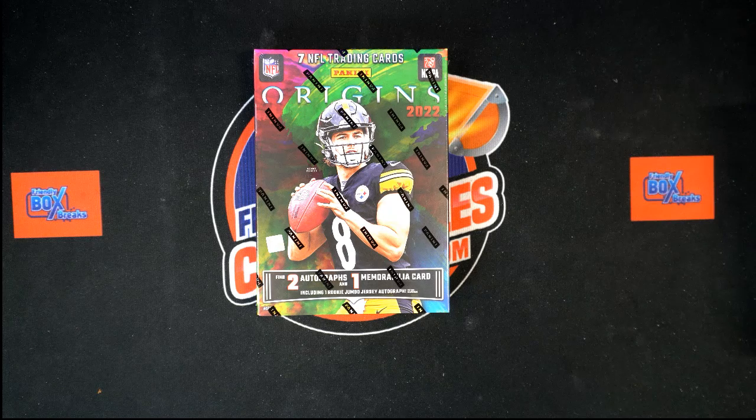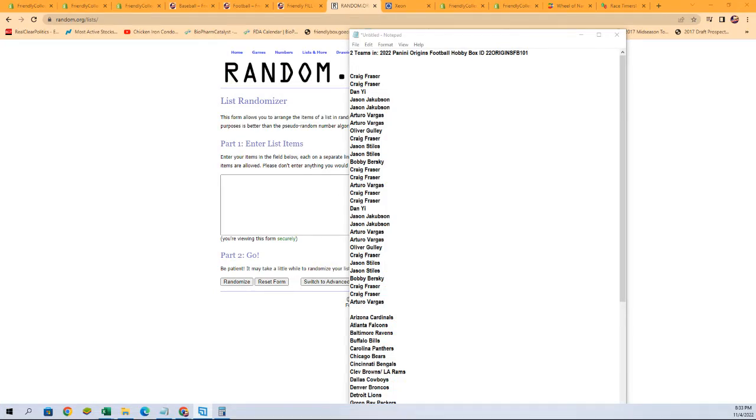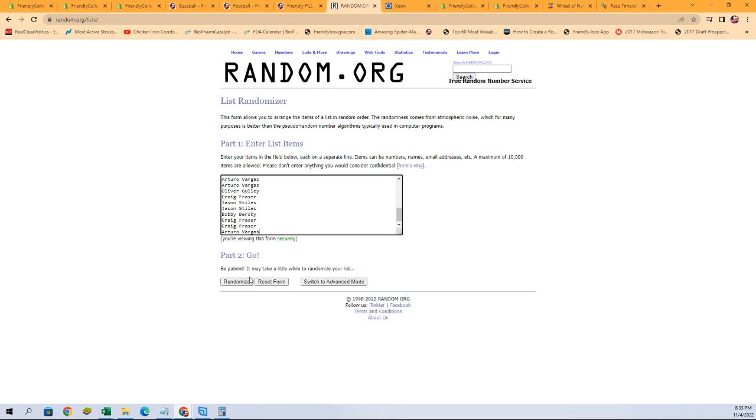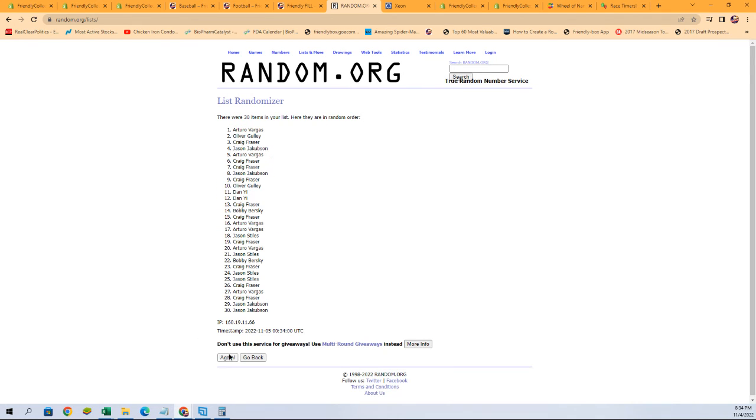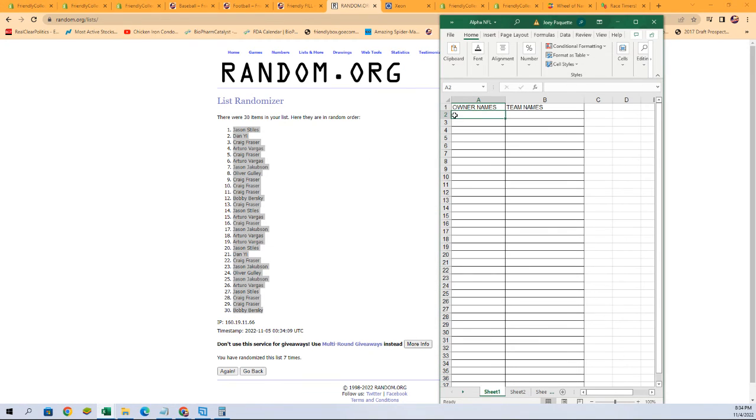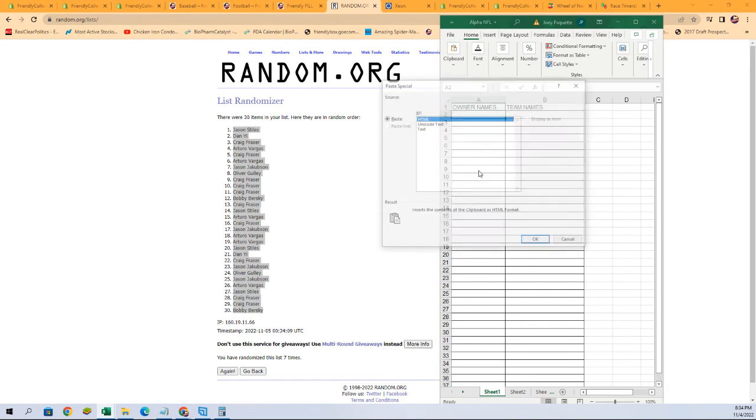Let's start right now with our owner name randoms. We're going to run them seven times through random.org, copy-paste — one, two, three, four, five, six, and seven. All right, let's get those pasted in here.